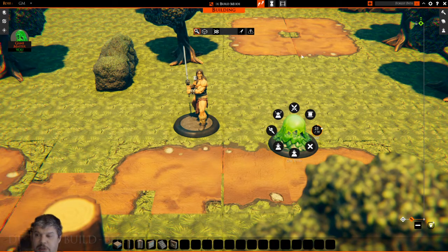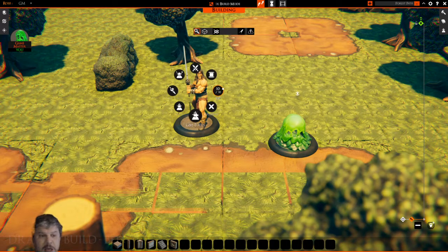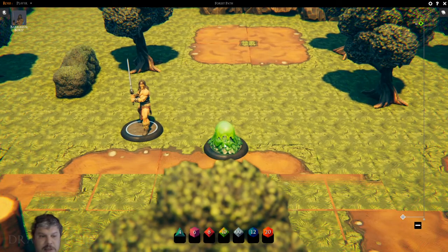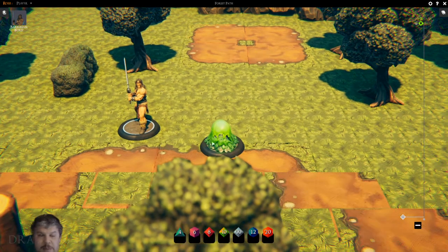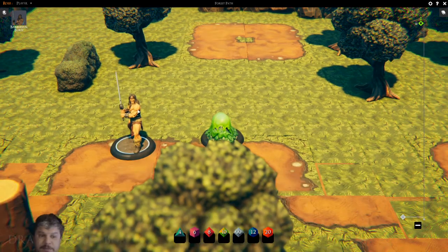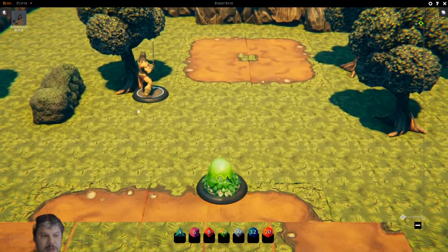There was one option in GM tools we didn't look at, which was give permission to a player. I've got the same choices for these other minis. I'm going to say GM tools, player permissions, and give myself permission as a player. Now as a player I would have the ability to control this mini. You can see that by switching my role to player in the upper left. I can left click or right click on the green mini — on right click I get some choices — but I can't pick him up or move him. I can move my barbarian though, because I have player permissions for that barbarian. I'll switch back to GM to reposition them for a better view.